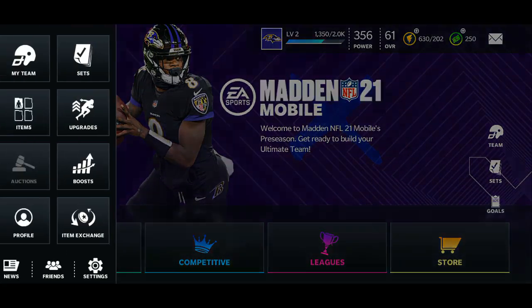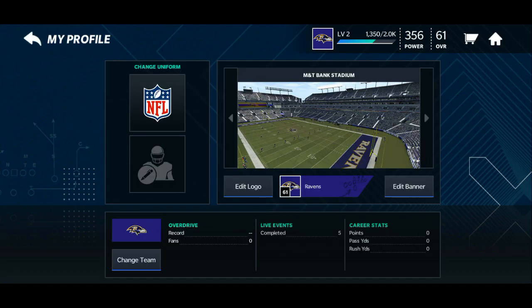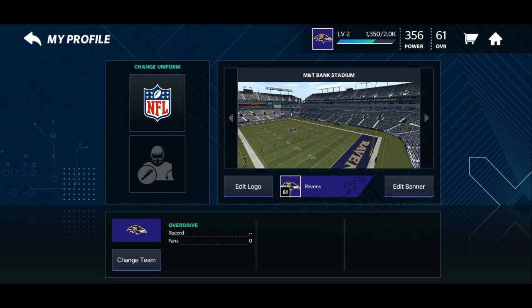We're gonna go to the hamburger icon — we got My Team, Sets, Items, Upgrades, Auctions, Boost, Profile, Item Exchange. We are clicking on Profile and heading in. We got the edit logo option — I don't have any logos because it's a new app — and edit banner.